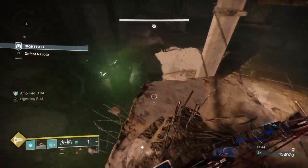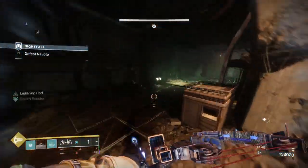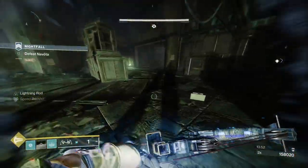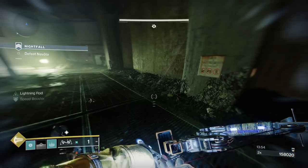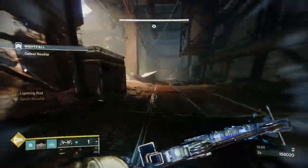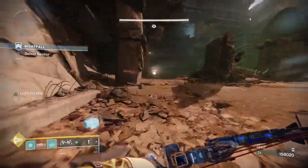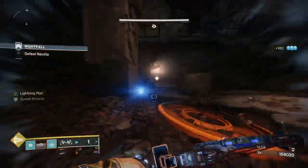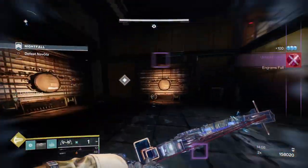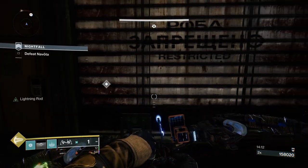I'm going down here because I remember having at least a brick of special. There we go, and then we're at the boss. For anybody who doesn't know, a little bit of trivia: this used to be the Omnigul strike in Destiny 1. They changed the name and changed the final room, but it's still a Wizard — she even makes the same shrieks. Except now you've got to go into the room and she changes position based on the damage you do to her.